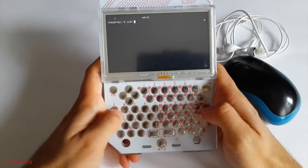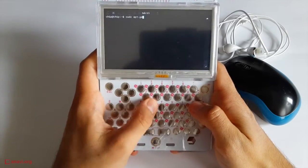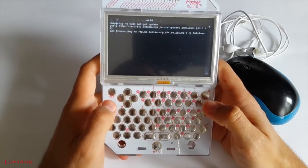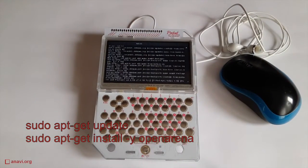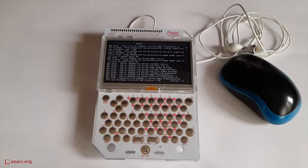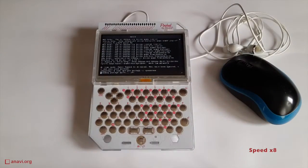The installation of this version of the game is straightforward. You have to type a few commands in the terminal. Follow the link in the description of the video to see the exact steps. Ensure that your Pocket CHIP is connected to the internet and open a terminal. Type sudo apt-get update to refresh the package list. After that, type sudo apt-get install open-arena to download and install the game. Keep in mind that more than 400 MB of free disk space are required.